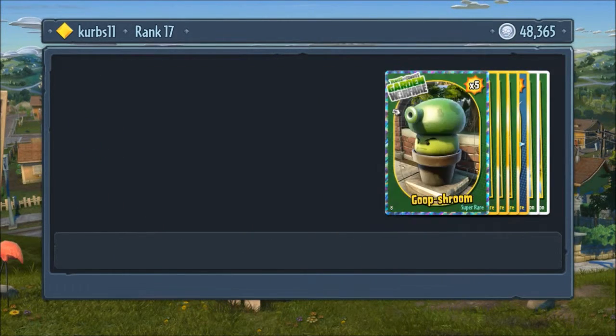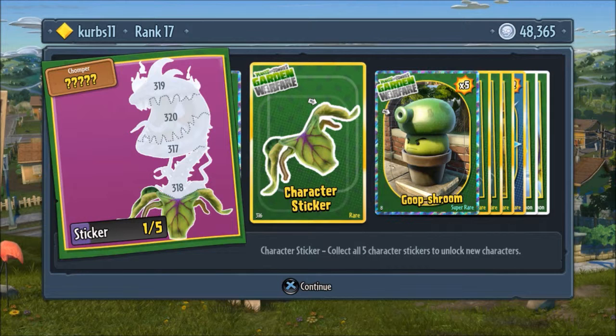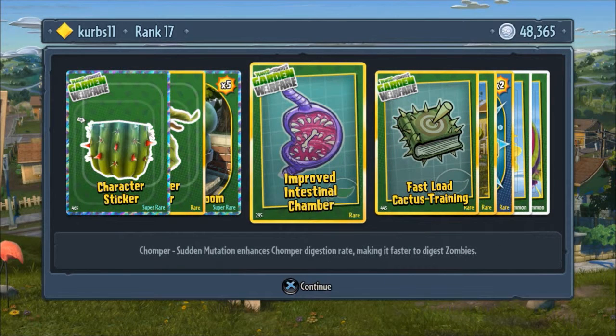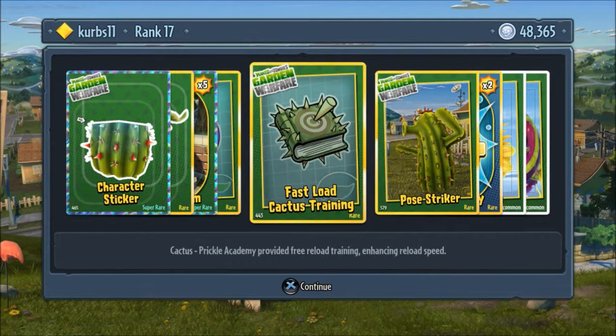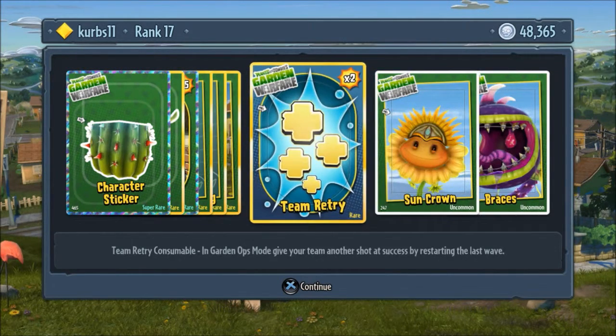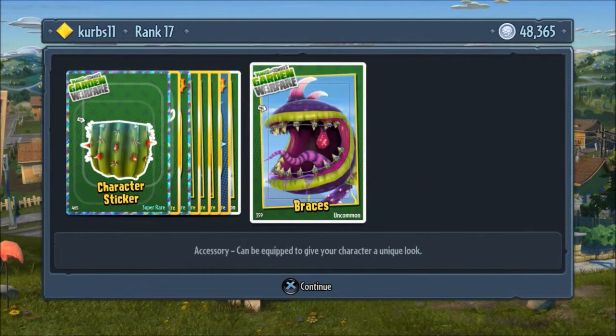I want super rare, not rare. One out of five on the ice cactus, one out of five on the trumpet — I cannot tell because I got the bottom piece. Five goop shrooms. That's pretty good. Improved intestinal chamber, fast load, cactus training pose, striker team or try times two, sun crown uncommon, and braces — bleh.